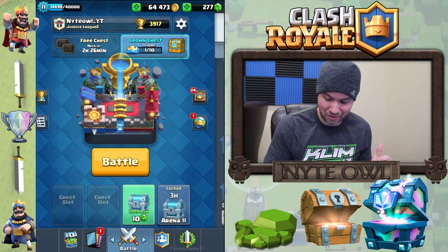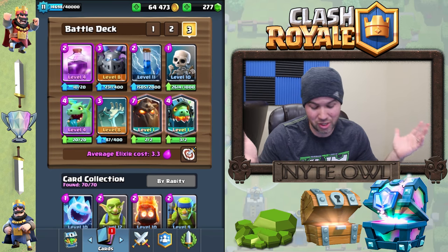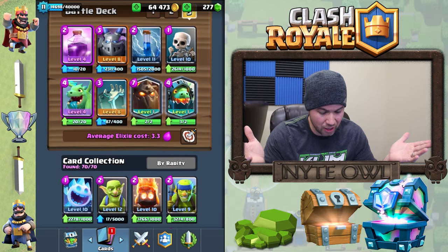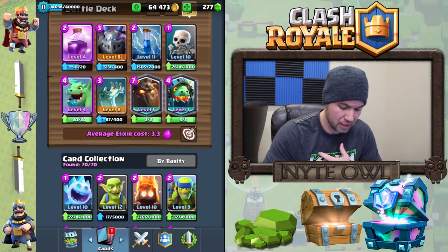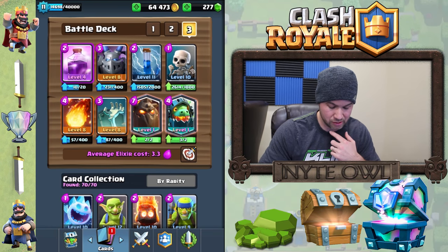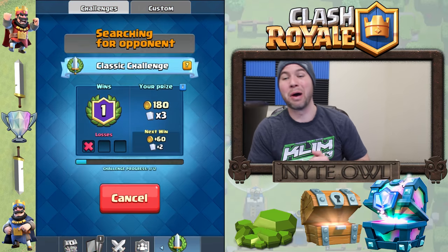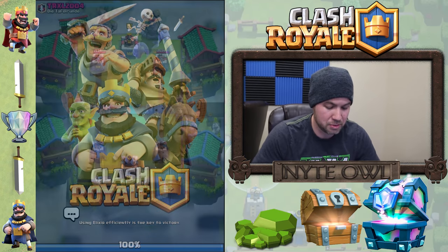Let me look at my deck and see if there's anything to change. Having the rage without a fireball is a problem — I should have a fireball or something. I want to rage it up though. I'm going to take the baby dragon out and add three spells to see if that works any better, because that three musketeers just basically cleaned my clock.